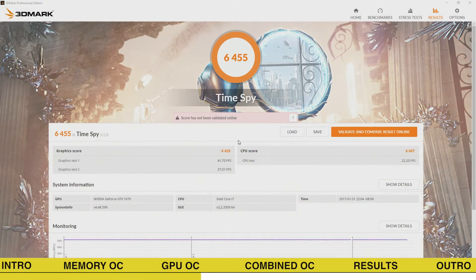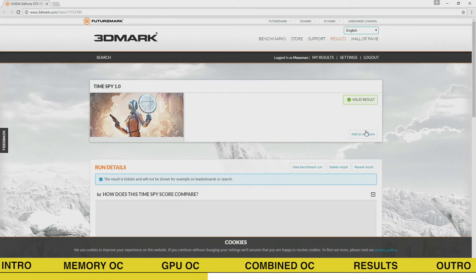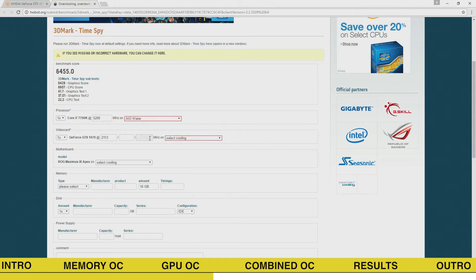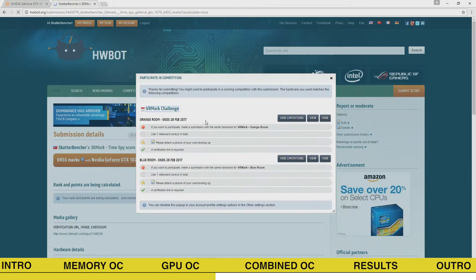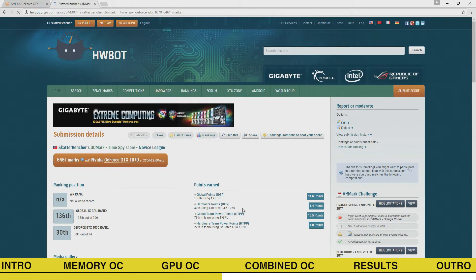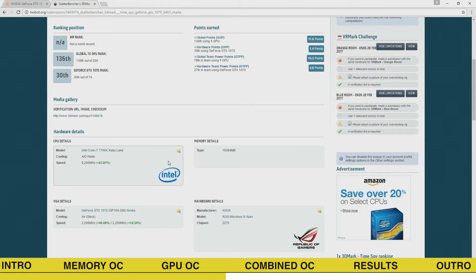After overclocking the GPU our performance result is 6455 points. This is higher than our default score but lower than the score we obtained by overclocking the memory frequency. After validating the results on 3dmark.com and pushing it to the HWBot leaderboards, we confirm this is not the best score we achieved with the GTX 1070. Let's increase it further.